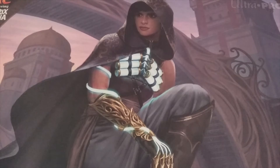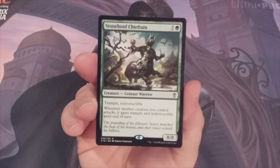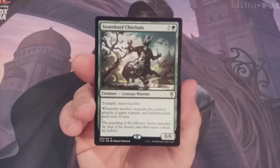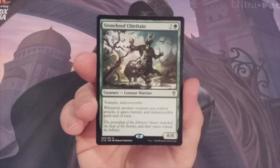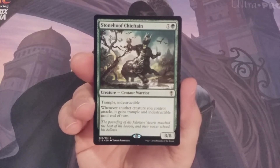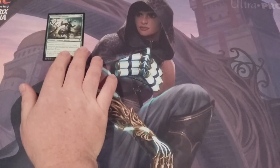Number 10 is Stonehoof Chieftain. For seven and a green, it's an 8/8 trampling indestructible Centaur Warrior. Whenever another creature you control attacks, it gains trample and indestructible until end of turn. I do have a copy of Stonehoof Chieftain in my Xenagos, God of Revels EDH commander deck — a great creature to start things off at number 10.